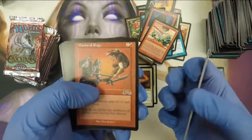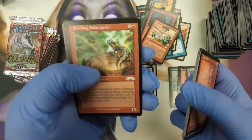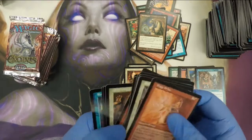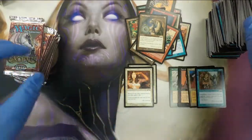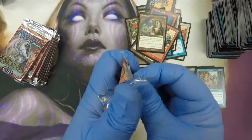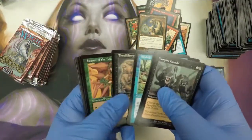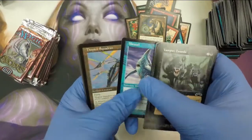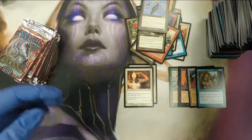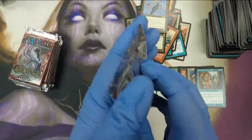Maybe we'll just get one of every reserve list card here. Although Exodus had a lot of duplication because it was the third set in the block, so it's smaller. An old brooch — I like that card, it's fun. Dr. Squadron — another one I used to play with as a kid. We've got three, six, eight packs still.